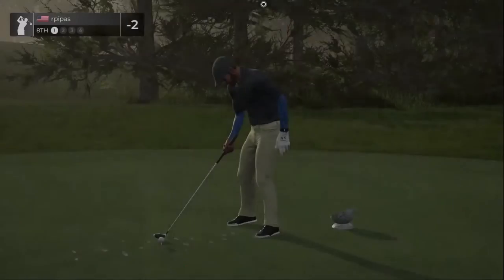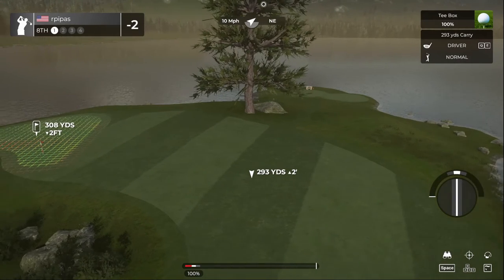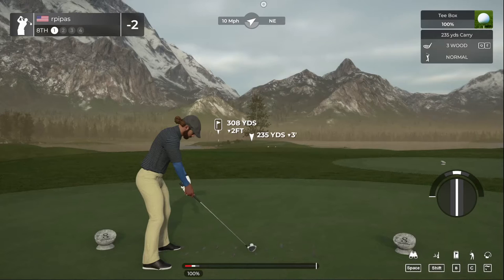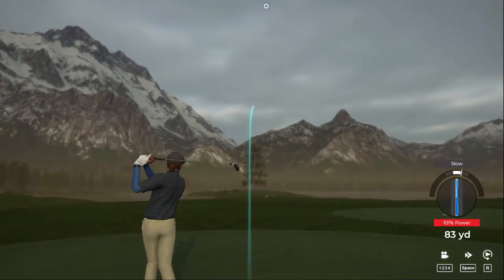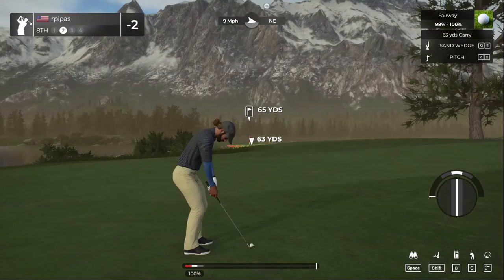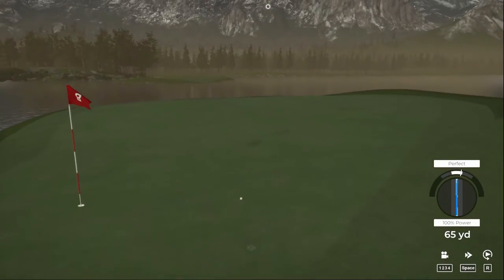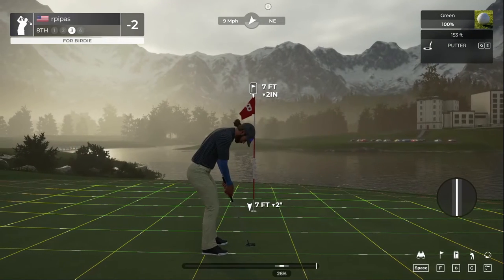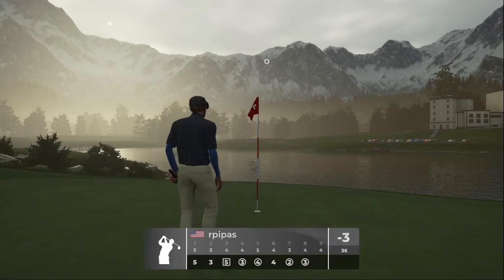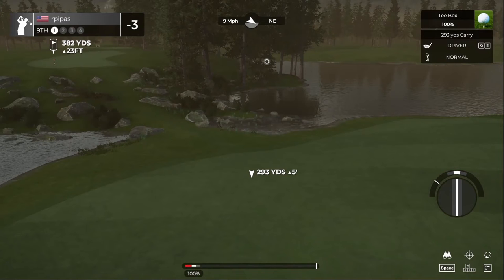Two under par for the day. Got a left-to-right breeze — mixing it up here with a short par four. Do we go for it or lay up? Going to lay up here with the three wood, should be smooth sailing off the tee. Don't like messing with the water this early in the morning. Second shot — seven-foot putt. Green in regulation, this one's tracking — boom! Birdie! Down to three under after that hole.